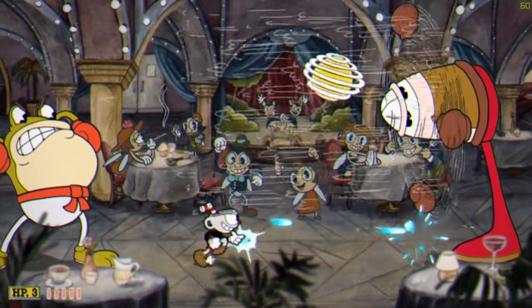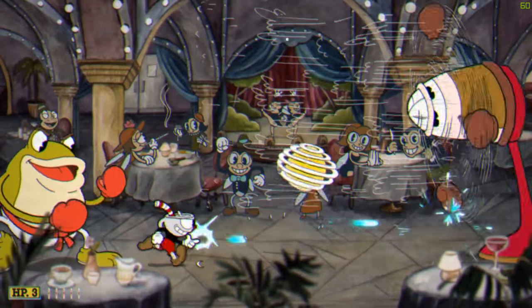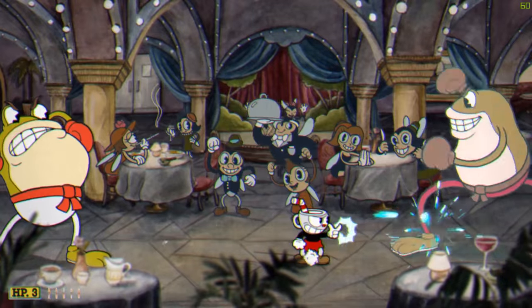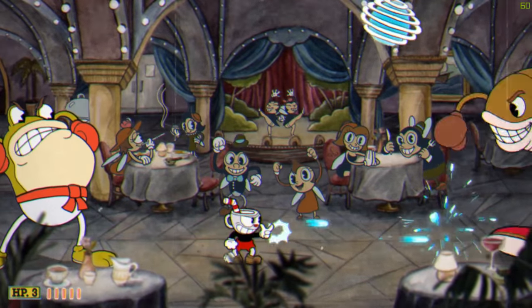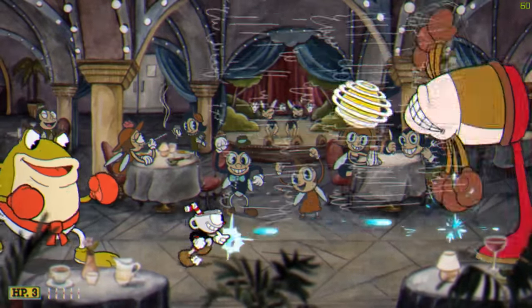For the second phase, you'll be stuck between the two bosses. Just keep moving to the right and firing at the boss facing you. When the boss to the left launches his bouncing balls at you, just use the momentum from the wind to dodge them. You'll be in a relatively safe position if you stay near the middle of the two bosses.